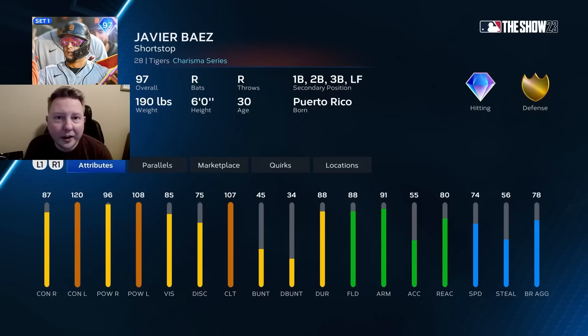On to Javi Baez, another shortstop, and surprisingly this version of Javi Baez is more defense-focused. If you're going to run this guy at shortstop, I highly recommend grinding him to parallel two so you can bring his shield up to diamond from gold when you hit that 90 fielding. Again, another card that hits lefties amazingly but isn't so great against righties. I would say this card is at the top of B-tier and the bottom of A-tier because of the hitting stats versus right-handed pitching. Great defensively though, and has a great swing with a lot of defensive secondaries.